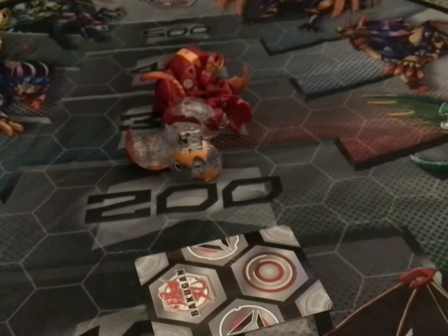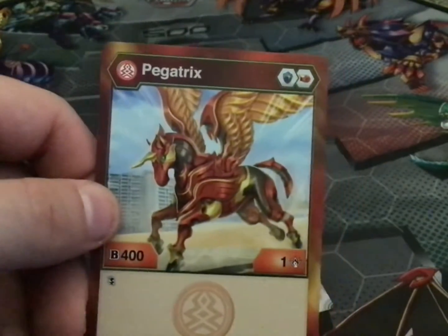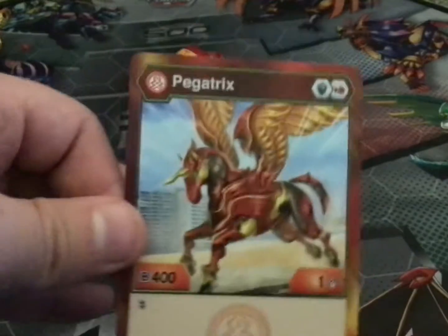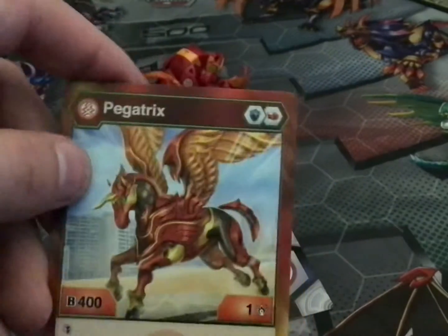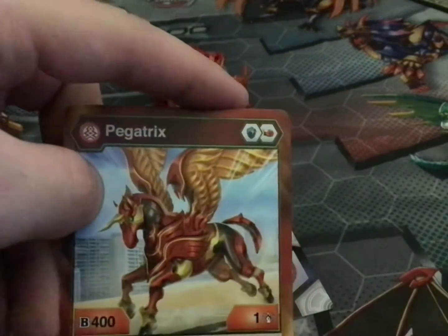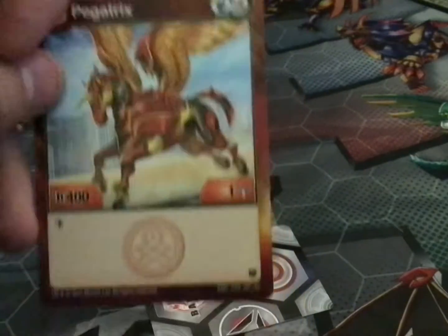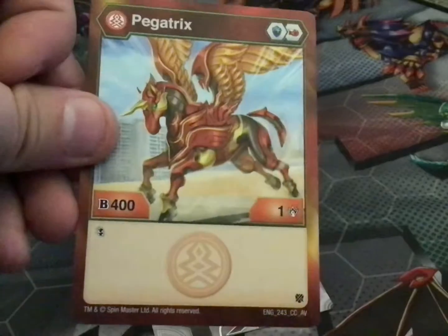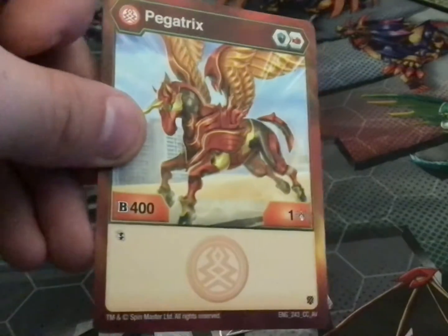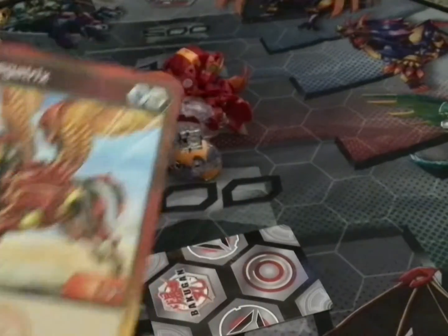Pyrus Pegatrix. I'm saying that if I had all the Pegatrix in all the factions — like Aurelis — I need an Aurelis Pegatrix. If someone helped me find one I'd be grateful. It comes with a blue shield and a red fist, 400 B power and one damage. I think that's Double Strike — leave a comment below if it is. Here is Pegatrix.